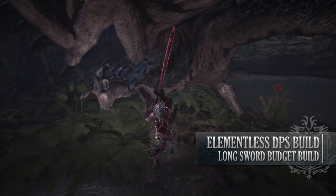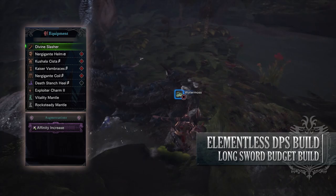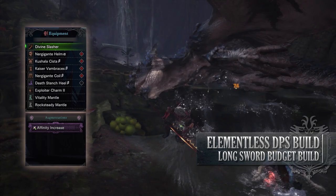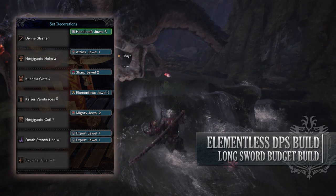For this build, you'll need the Nergigante Helm Alpha, the Kushala Cista Beta, the Kaiser Vambraces Beta, Nergigante Coil Beta, and the Death Stench Heels Beta. You'll also need an Exploiter Charm 2, and for my weapon I'm using the Divine Slasher with an Affinity Increase Augmentation on it. As for your jewels, here's where things get a little bit more tricky. You'll need an Elementalist Jewel to boost the power of the Divine Slasher as its element is hidden, a Sharp Jewel to provide you with Protective Polish, an Attack Jewel to get Attack Boost to level 4, a Mighty Jewel to max out Maximum Might, and then the remaining jewels are down to personal choice.